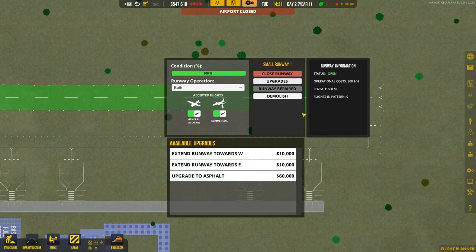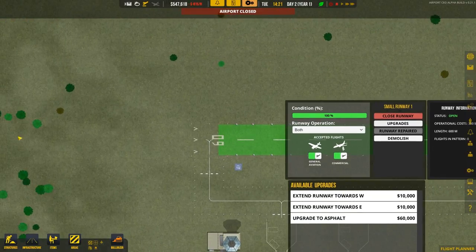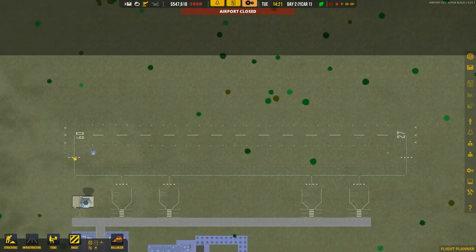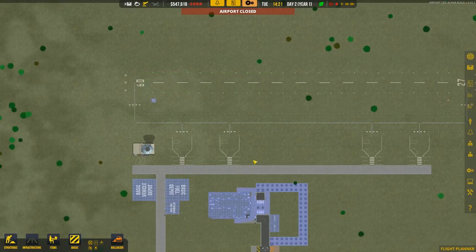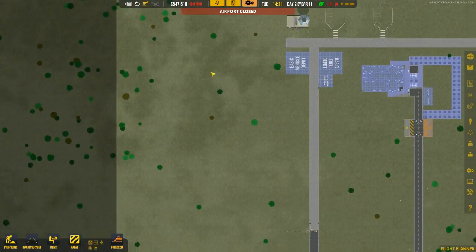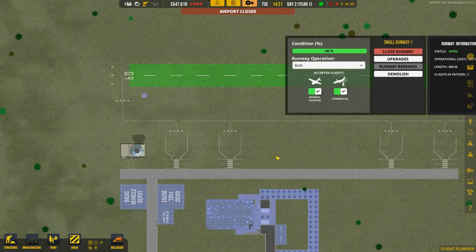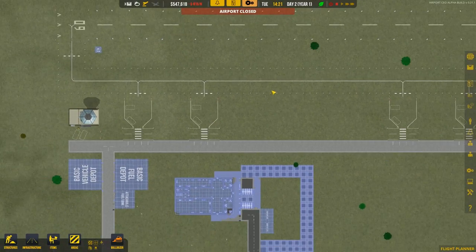I'm kind of happy with the fact that you can upgrade everything to asphalt afterwards, and interestingly we can expand our small runway too, which is pretty good. I'm probably going to use that. There is also a possibility to set your runway to arrival, departure, or both. Eventually we might go with a second runway for departures and this one for arrivals. But for now we have the runway and four stands as I planned.